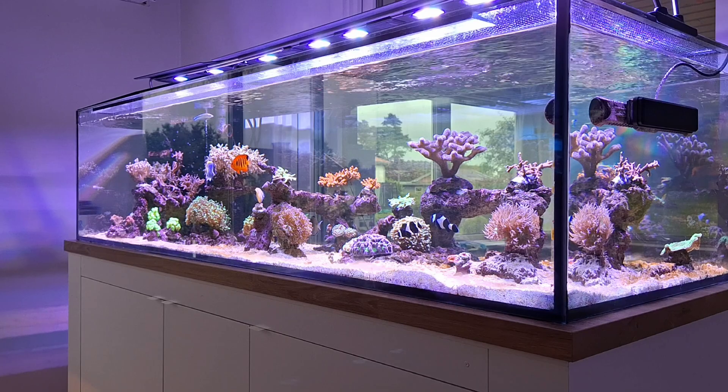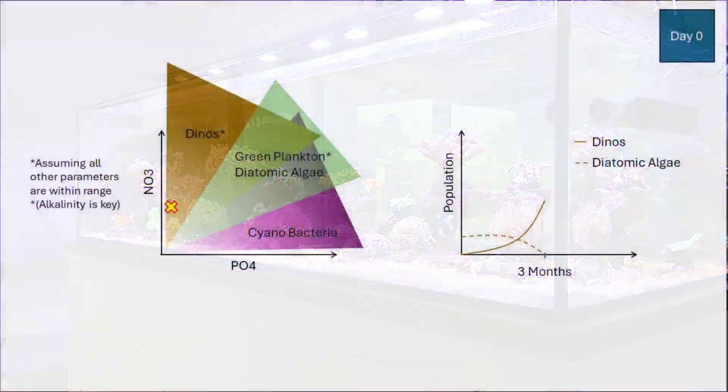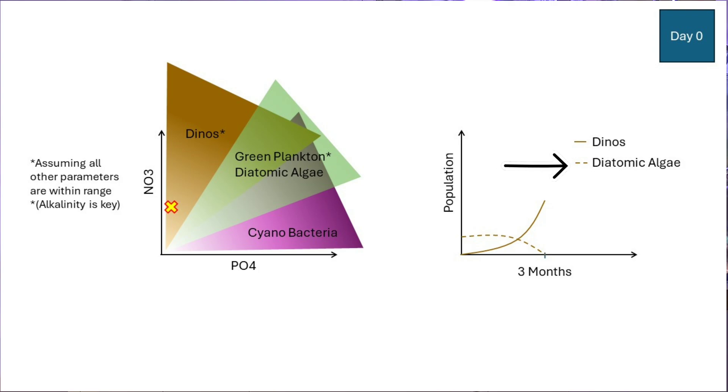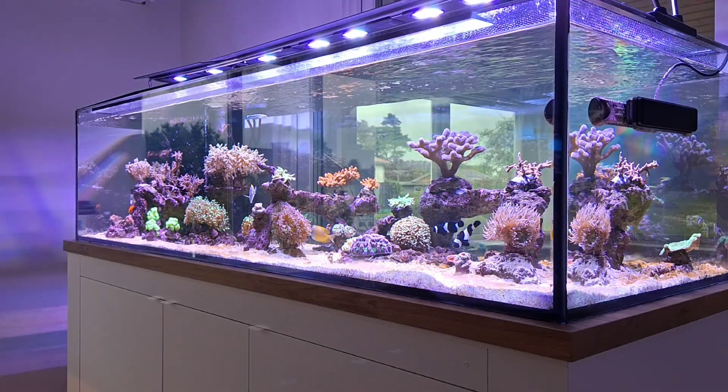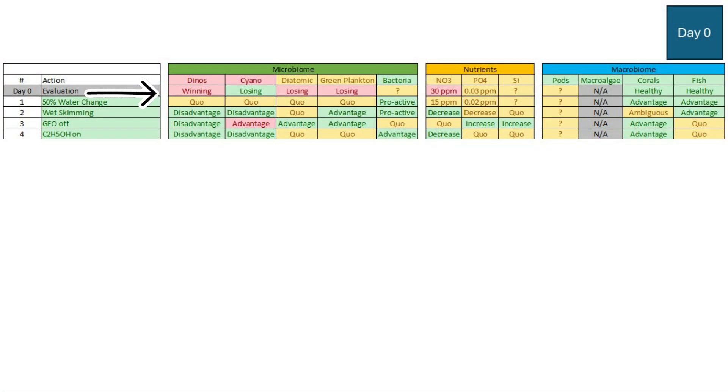These four interventions are quite aggressive for a reef tank that needs balance — I am definitely disturbing the tank and taking a risk. Stepping back, about three months ago I actually had a population of diatom algae, but they slowly receded and were replaced by a golden tint on the sand, and last week it just started exploding. So at day zero evaluation: the dinos are winning, cyano is missing in action, diatoms and green plankton are losing, and bacteria — unknown. Nitrates at 30 ppm, phosphates at 0.03. Corals and fish healthy.